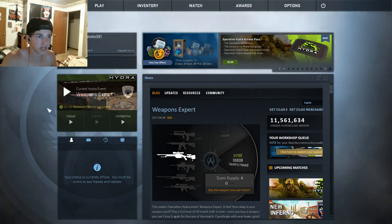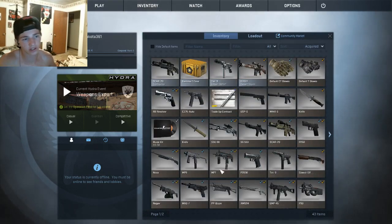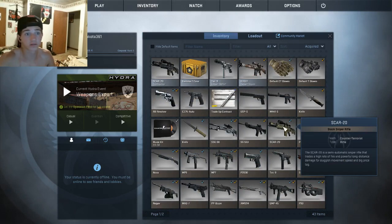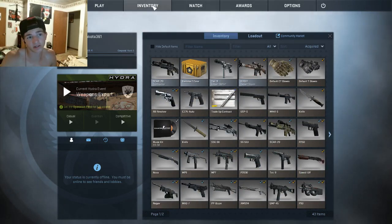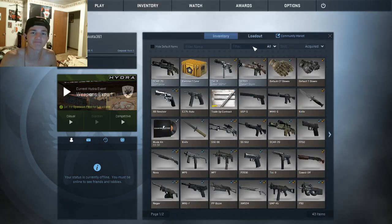So here's the home page — you guys just go over to here, and here's the inventory. Simple as that, done. It's really simple. If you can't read, you just go from home over to inventory. There you guys go.